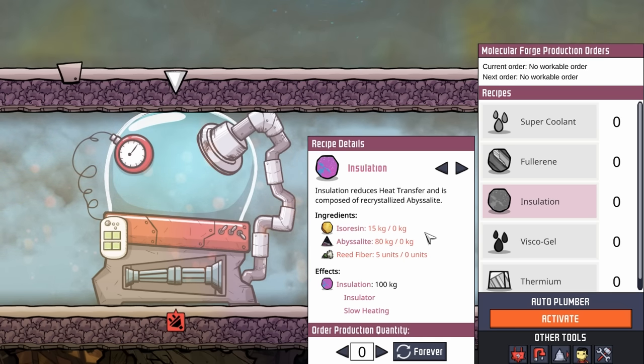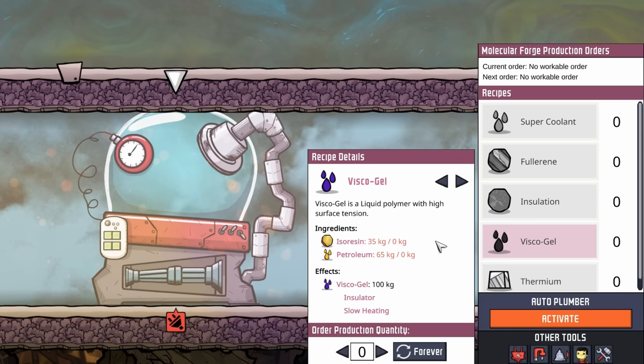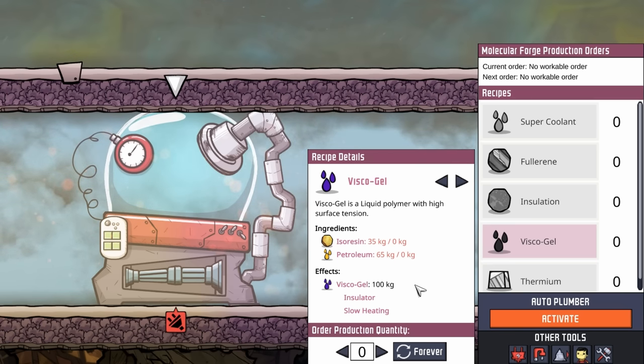In the case of insulation, it takes 15 kilos of isoresin, 80 kilos of abyssalite, and 5 units of reed fiber to create 100 kilos worth of insulation. On the viscogel front, it takes 35 kilos of isoresin and 65 kilos of petroleum to get 100 kilos of viscogel.